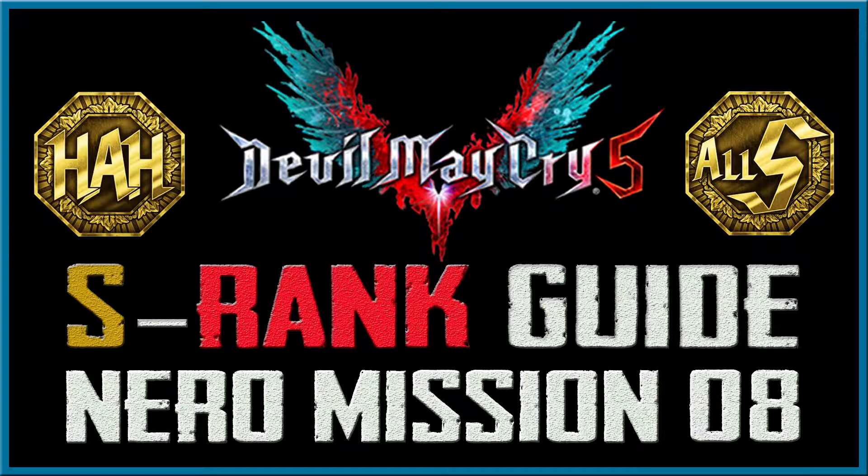Hello and welcome to my Devil May Cry 5 Hell on Hell Nero S-Rank Guide. This is Mission 8, Demon King. This mission is notorious for being hard to get the required stall points on without the 1.2 no-continuous-bonus multiplier. When I originally made the first guide, I had to deviate from my aim of getting the required 5,500 stall points and go for the 1.2 multiplier by taking no damage. I've since found a near-fail-proof method of getting the required stall points by fighting the Fury stylishly and doing the two optional fights with the baseline, allowing for taking up to two hits and hopefully mitigating some of the tediousness associated with Hell and Hell difficulty.